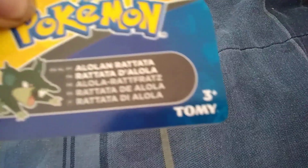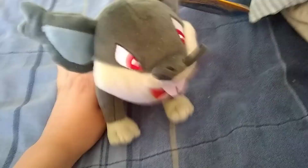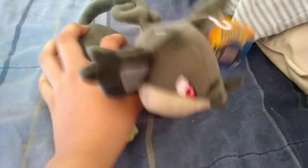It's not like the normal Alolan Rattata where it just stands on two feet ready to fight or whatever. It's like the normal Rattata where it stands back on all four feet. It has the ears, it has the mustache, and it has the teeth like a beaver or something.